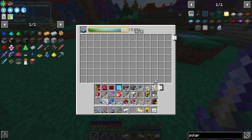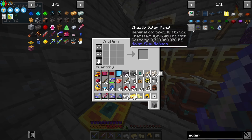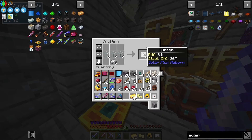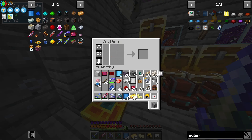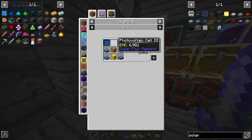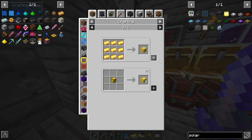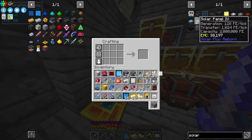Now we just gotta make ourselves a clock. We gotta make the next level, which needs more mirrors and some clay. There we go - we've upgraded to a Golden Panel. Solar panel level four! To upgrade to level five we're going to need to sell some glowstone and a block of gold.